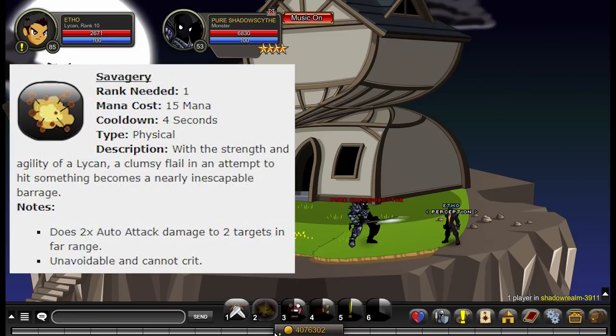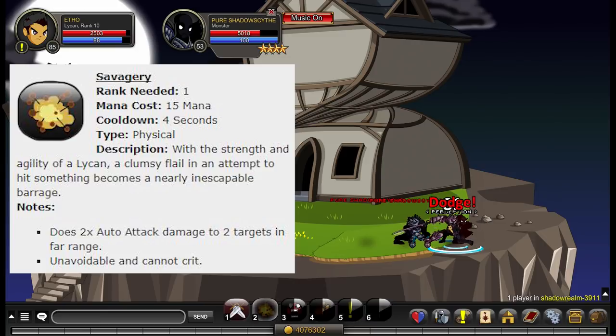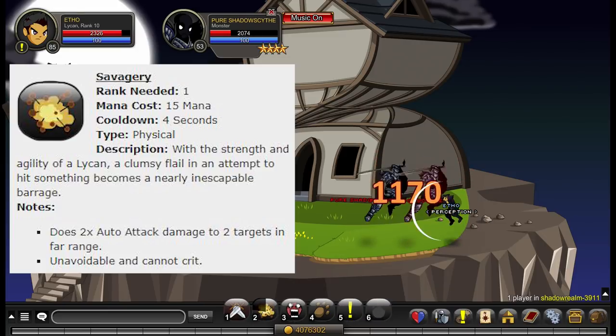Ability number two is called Savagery. It consumes 15 mana and has a four-second cooldown. This ability does two times auto attack damage to two targets in range. It is unavoidable and cannot crit.